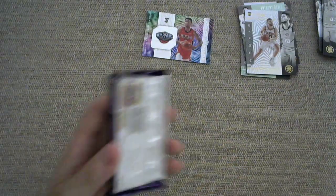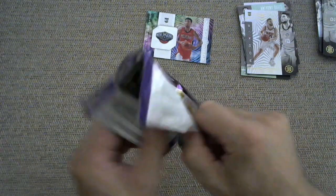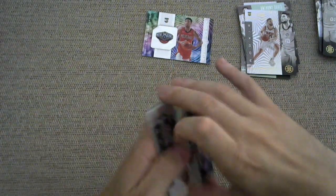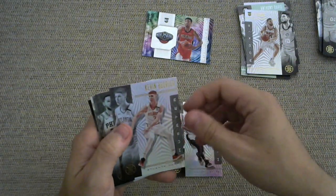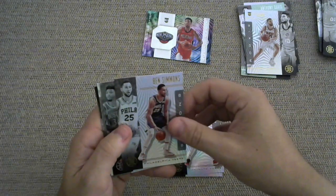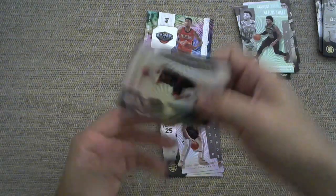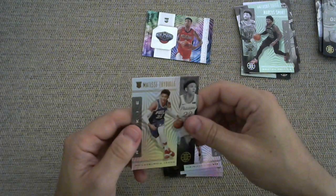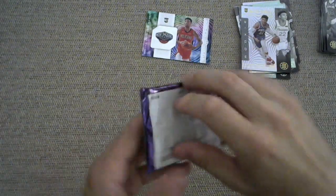I have seen a number of videos of this set being opened, and it does seem like the two big rookies are difficult to pull, even though they're just base cards. We have a Dejounte Murray, Kevin Huerter, Ben Simmons, a green parallel of Marcus Smart, followed up by a Matthew Dellavedova and a Matisse Thybulle. So we're getting rookies, just not the ones we're looking for.